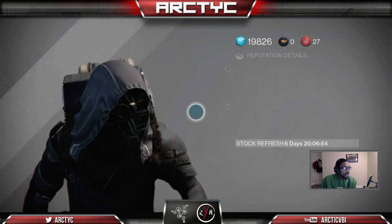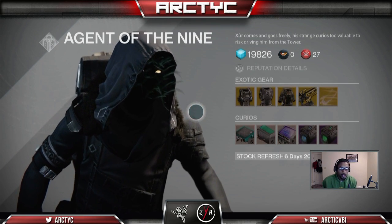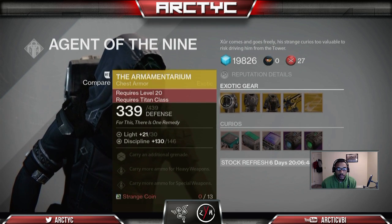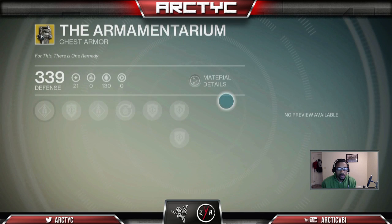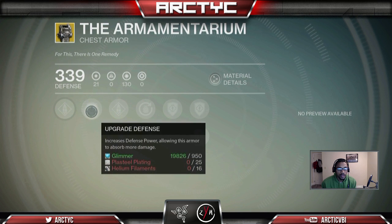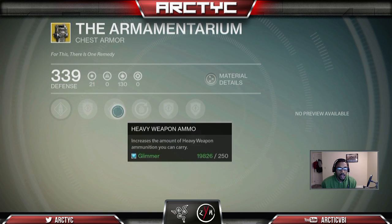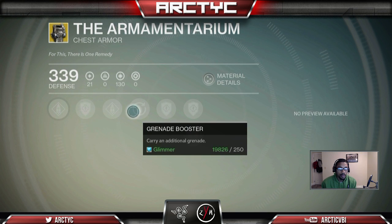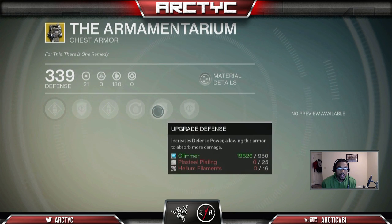Let's go ahead and take a look at what he has. So we got the Armamentarium. If you guys haven't seen this before, I'm sure most of you have. Got the Special Weapon Ammo — increases the amount of Special Weapon Ammo you can carry. Got some Upgrade Defense, Heavy Weapon Ammo, Grenade Booster, which is a big one. Upgrade Defense, Upgrade Defense.